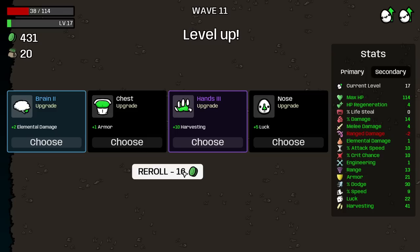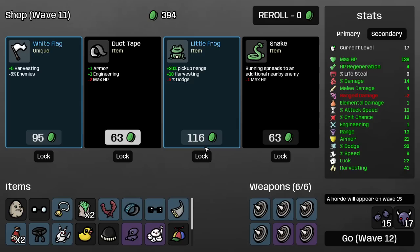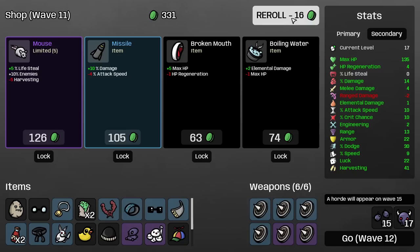Harvesting armor — I'm going to say this will still pay for itself. But let's roll these. 9 health or speed — health. 9 health again — boom. 138 health, very nice. 5 harvesting but less enemies — no. I'm going to get this armor, obviously. Roll them. Max health against HP regen — HP regen is not even a thing for us, this is just more enemies.